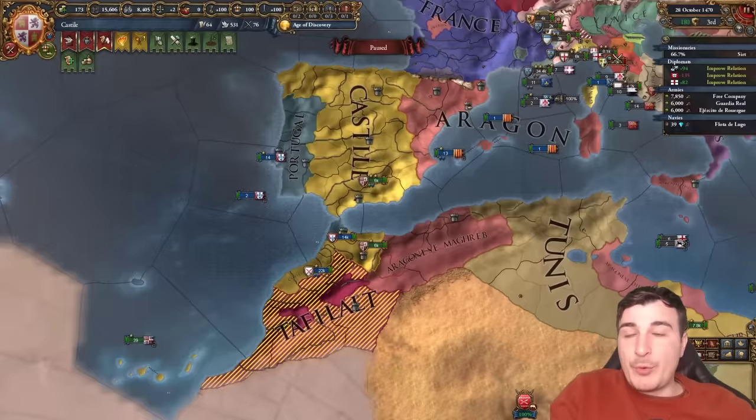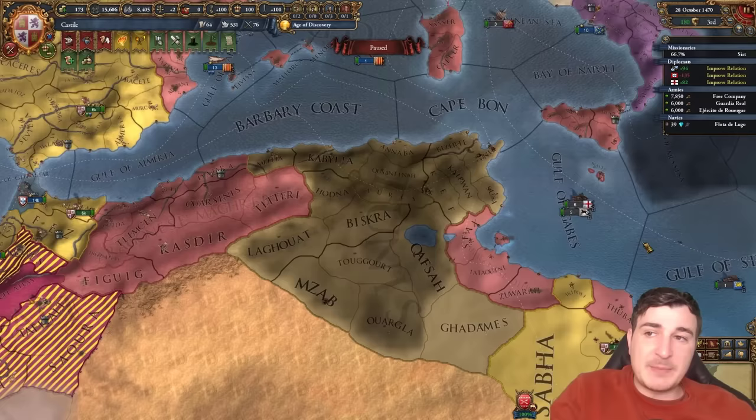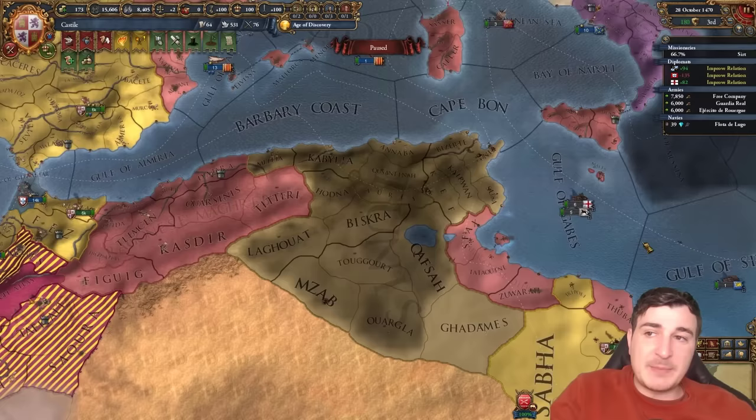We also fed Aragon 39 provinces, which means we can integrate them. Whenever we click this button and become Spain, we get all of these provinces for ourselves. It was not the most optimal provinces — I probably should have given them high development provinces, not three-development provinces — but it's fine.